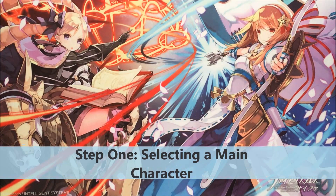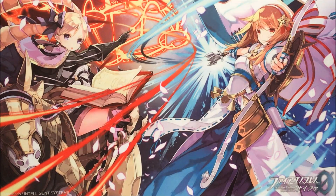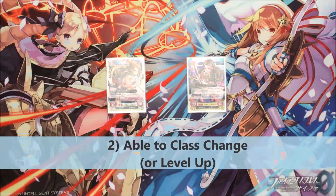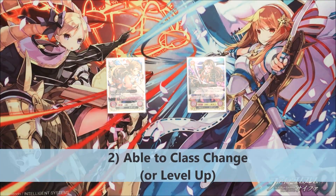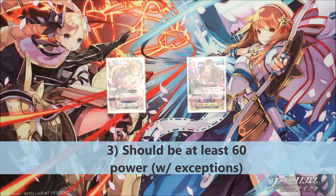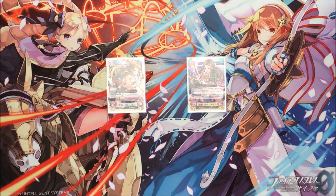Starting off, you have to choose your main character — that's gonna be pretty important. Your main character has to have a level 1 form and they have to be able to class change. In order for you to have a reliable main character, if it doesn't level up to anything stronger than about 60 to 70, you're gonna have some issues later on. We're gonna be using Hannah for our deck this tutorial. Hannah's level 1 is a pretty good card — you want to aim for one with 40 attack, and the class change version needs to be about 60 to 70, preferably 70 attack.